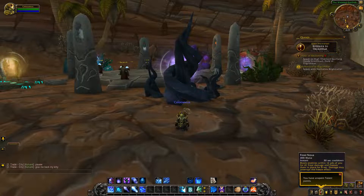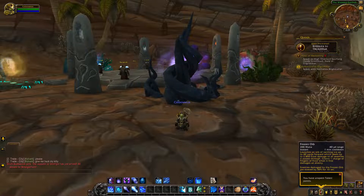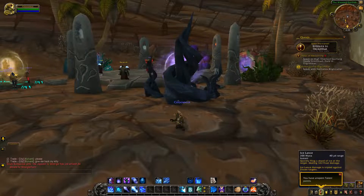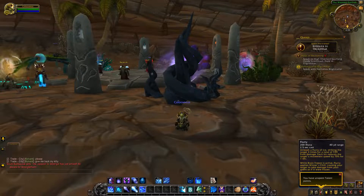Frost Nova has a 30 second cooldown, roots someone in place for 8 seconds, and damage can interrupt the effect. Frozen Orb has a 1 minute cooldown — you send a Frozen Orb in front of you, it deals damage to enemies in a radius, grants one charge of Fingers of Frost when it first damages an enemy, and slows enemies by 50% for 15 seconds. Frostbolt is your main filler, slowing enemies by 50% for 15 seconds. Ice Lance is instant cast and deals triple damage against Frozen targets.